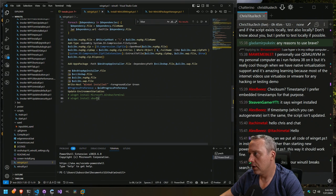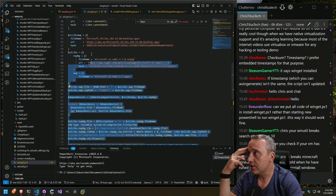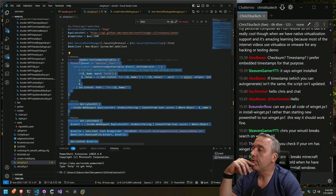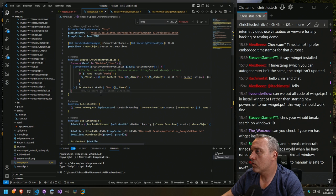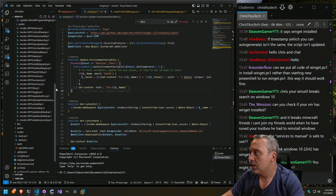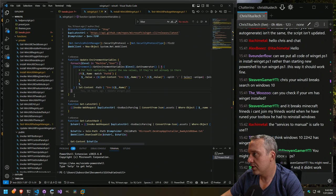So here's winget.ps1. What do we have? WinGet dependencies — it should grab those. I just tried this on Server on Tuesday and it did work. The functions are what's throwing this off because I think it's trying to call a function within a function. Function install WinUtil WinGet. So I think what we'll do is add our functions as their own independent private functions. Let's go new file — we'll toss these in here.